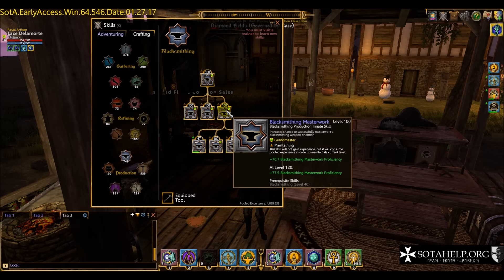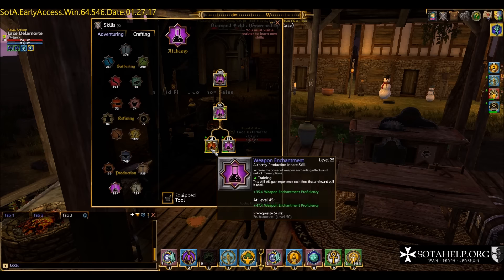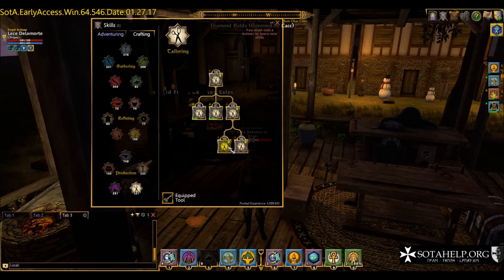Remember: it's your main branch skill that controls your success chance — not the sub-skills. The subs only determine what types of stats you get on the item. This is true in both alchemy/enchantment and masterworking. The main branch controls success; the sub-specialization controls what you get on the item. At around level 100 GM, the success chance is approximately 95% on the first enchantment or masterwork, about 83% on the second, around 48% on the third, and roughly 14% on the fourth. That fourth one is a huge gamble.